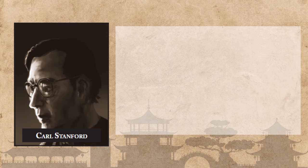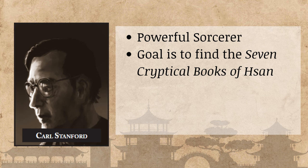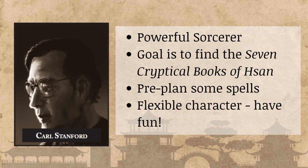Next we have Carl Stanford, an incredibly powerful sorcerer. His goal is to find the seven cryptical books of Saan, so he's been chasing that and Brady, which makes him a pretty core connection to this chapter. It's an option to use Stanford as someone who is following the investigators around and causing a hint of paranoia. It's also useful to keep in mind that he is incredibly powerful with magic, so having some spells pre-prepared would be helpful. Overall he's a really fun and flexible character to use as needed throughout this part of the campaign.